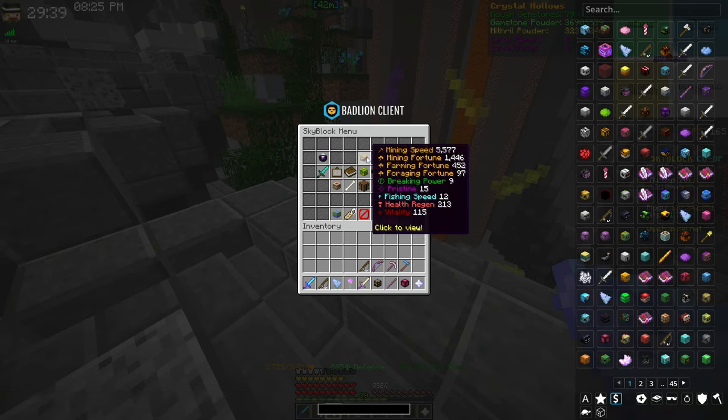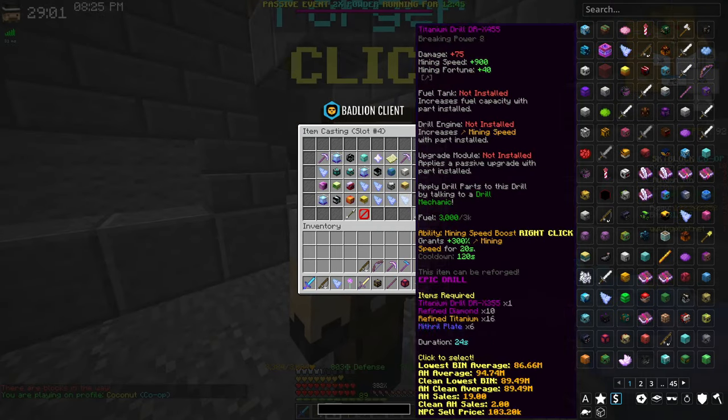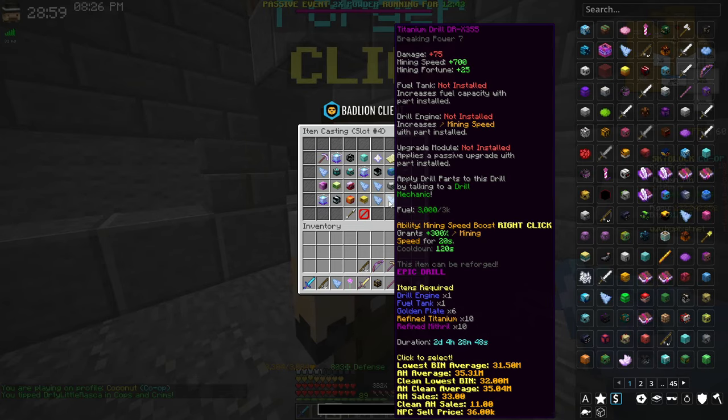Finally there is mining speed, which some argue is more important than fortune, but most of the mining community agrees mining speed is the least important of the three mining stats — though it's still very important. So, at Heart of the Mountain 5, you unlock the titanium drill DRX355.